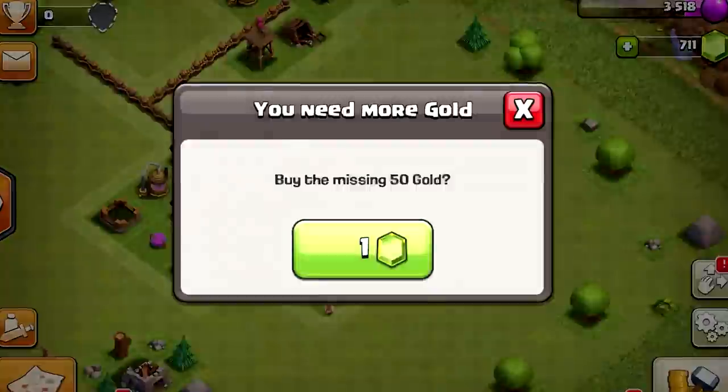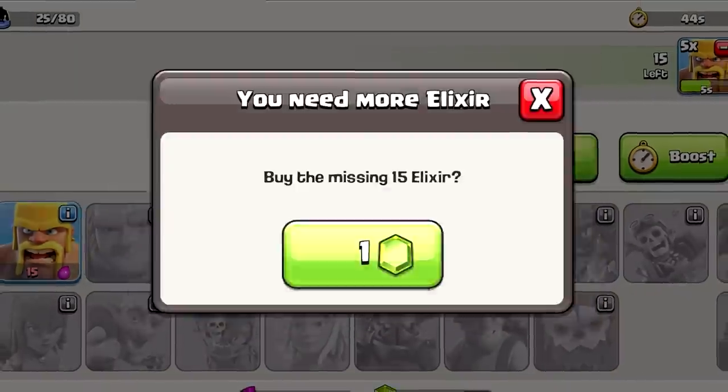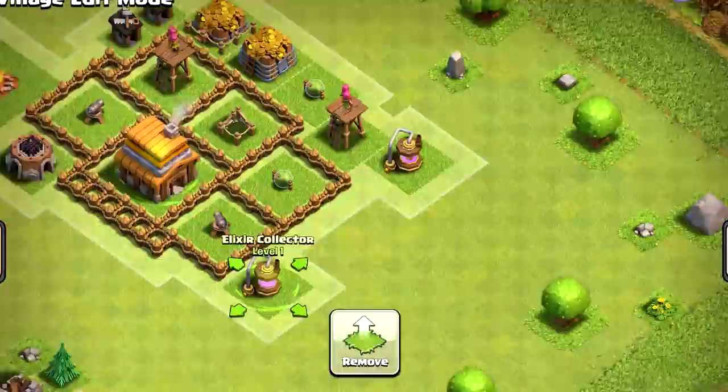It was time for an epic gemming spree to get that Town Hall 4 as quickly as possible, because time is money and money is time. After getting rid of another temptation, I was ready to copy the base design from 2012.